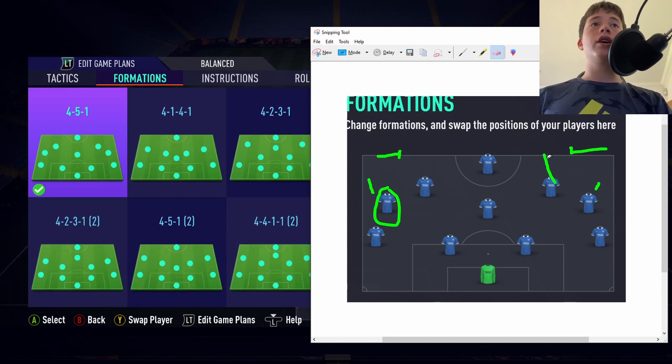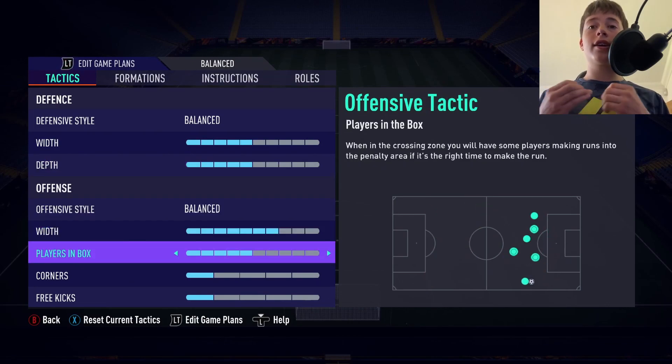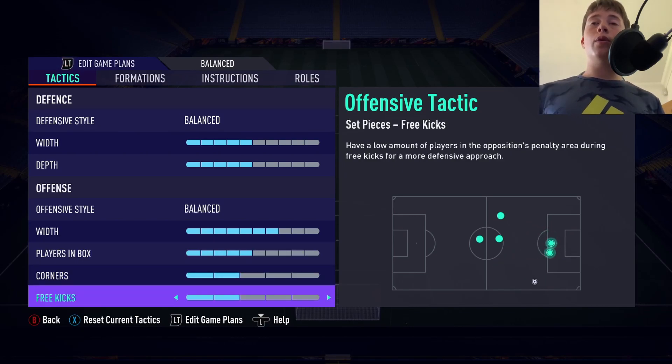With attacking width on 7, let's move on to players in the box. Players in the box is going to be on 5 — get your CAMs in there, your striker, and one of your left or right mids depending on who's crossing. Corners and free kicks are set to 2 and 2. We do not want to commit too many men forward, otherwise we're going to get hit on the counter-attack by the likes of Mbappe and Neymar up front.